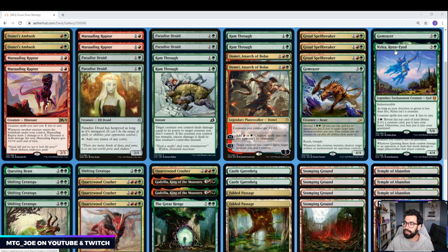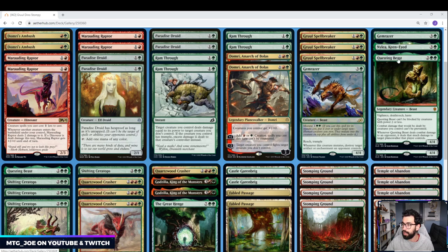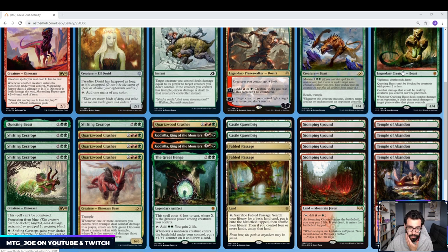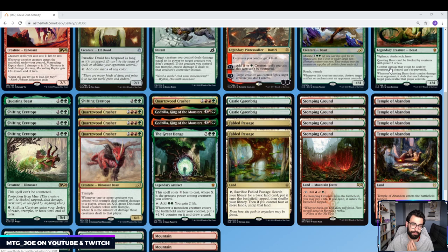Then we have Ilharg, the Raze-Boar — cost reduction to allow us to play even more big spells cheaper. It's also a mana sink late game when we run out of cards, and it's pretty easy for us to turn on Devotion since we have a lot of cards with double green in the deck. We're playing 3 Questing Beasts — just a big creature with basically all the keywords possible. And Dinos — I told you we'd get there.